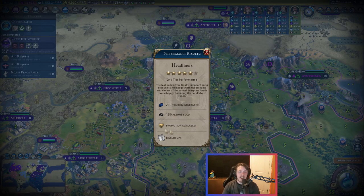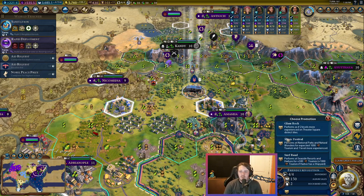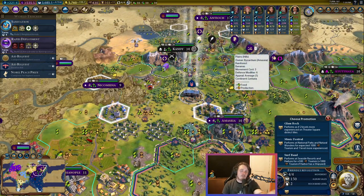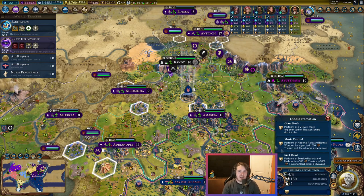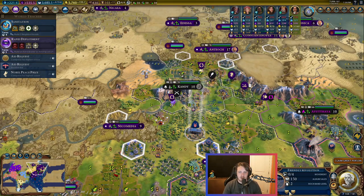So you've done your rock concerts, your rock band is ready to be promoted — same as before, you just come and select a promotion. Something like performing as if two levels more experienced on theater square tiles is great. Performs at seaside resorts and harbors is also solid. Music festival is actually pretty bad since there aren't many national parks the AI builds. But your rock band is still always going to be good on entertainment complex tiles. If this is the point where you want to add a little bit of extra gold, this is a good time to add that secondary promotion.